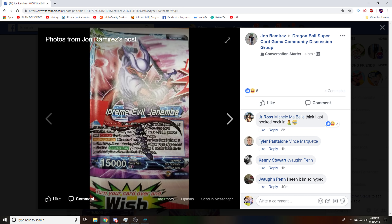Supreme Evil Janemba. When there are five cards in your drop and he attacks, you draw a card and he gets 5000 power and Critical for the duration of the turn. Activate Main as a secondary ability: choose one card in your hand and place it in the drop area. During this turn, when your opponent activates a counter play card, they choose three cards from their hand and place them in the drop area. Let me talk about the first half.